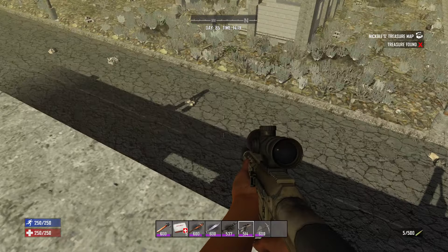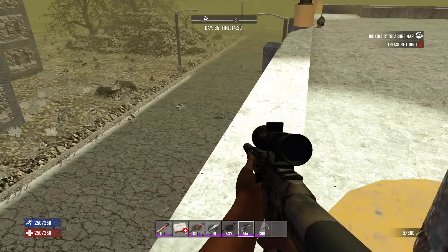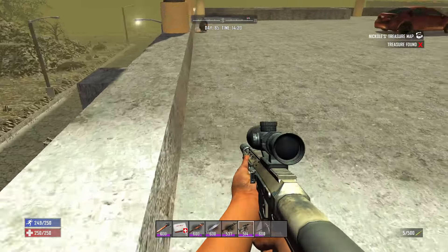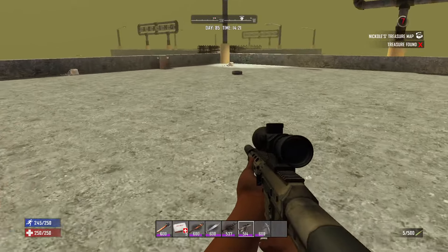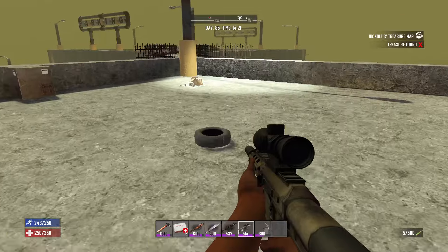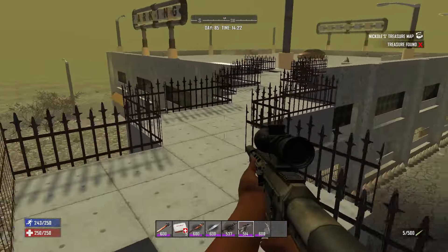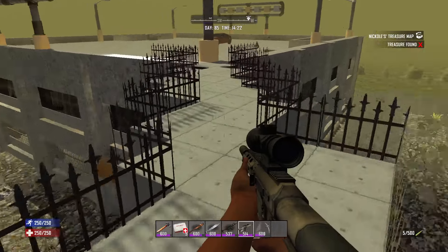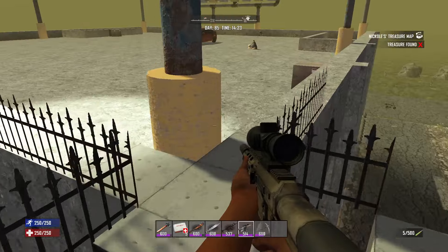It's just weird — a lot of times Hub City is quieter than other areas. They just don't want to spawn anything. I definitely need to figure out how I'm going to defend this.